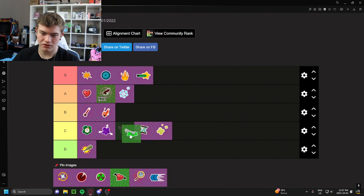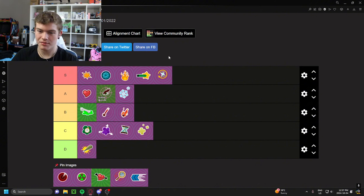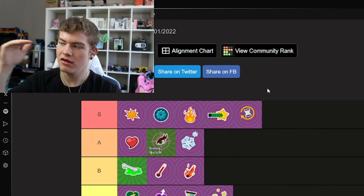Our next S tier upgrade is the reload upgrade. I want to make it clear this list is not strictly ordered. Reload upgrade goes in S tier. It's another one of those upgrades where it's kind of just obvious you have to put it on, though it can be substituted in some cases — for example, Pylon Imp. I don't use a reload upgrade on Pylon Imp, but you're able to. It's not better or worse, just personal preference. I ran reload upgrade instead of health upgrade on Pylon Imp for years. Reload upgrade is another very good universal upgrade — there is no complaining about getting one. Solid S tier.